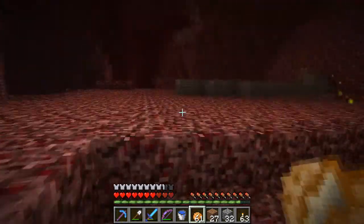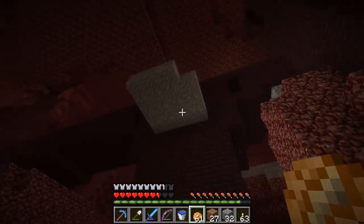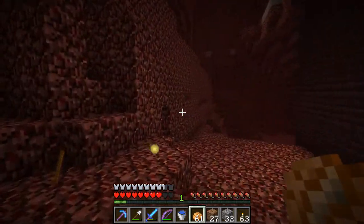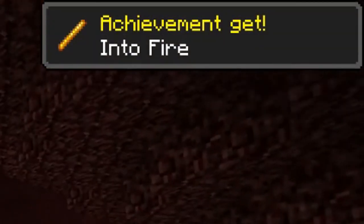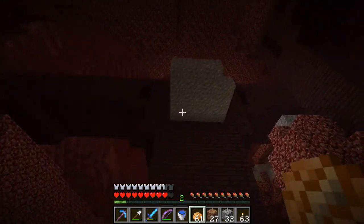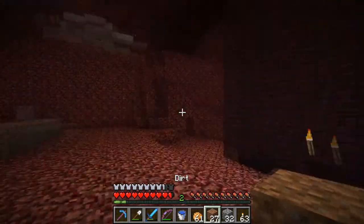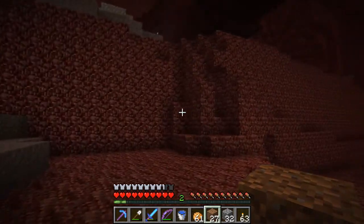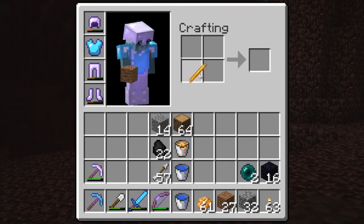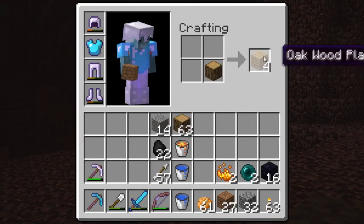Ouch. That was much further than I thought. And how is that gravel just sitting up there? Blaze rod — good, good, good. I assumed that gravel would be on top of something and that I could just go on down underneath it. That didn't work. All right, one blaze rod gives you two blaze powder, so I can now make my ender chest.